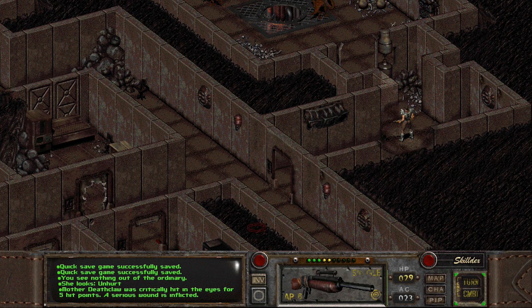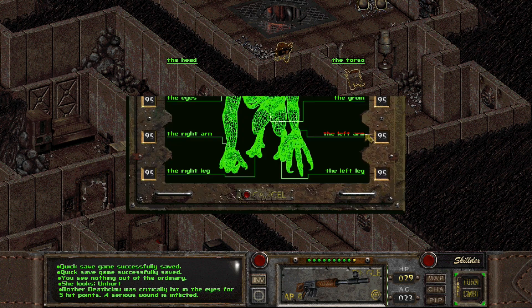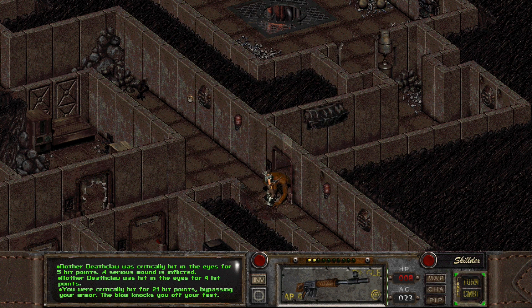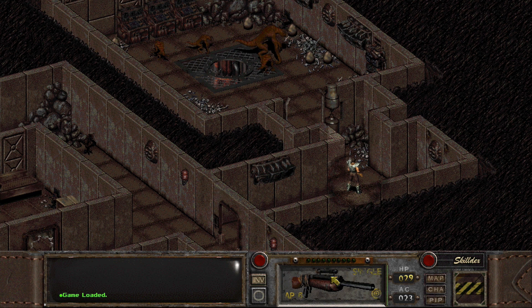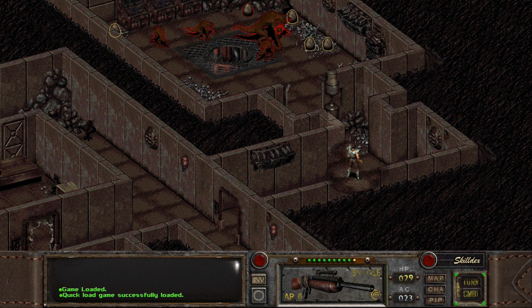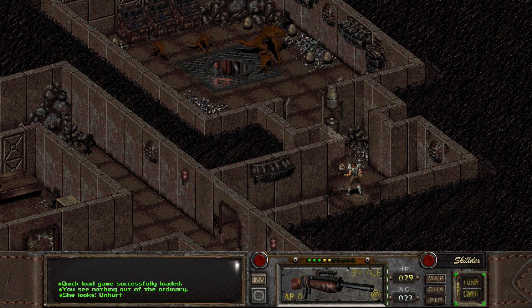Headshot. Lovely. A serious wound is inflicted. All the little guys come — it's fine. That is not fine though. I can deal with the little guys, not with the big one. Come on, give me something here. Four damage. I honestly just want to see what is in that skeleton. Five damage? Only one damage — that's just ridiculous. Was it for no damage? What kind of deathclaw is this?